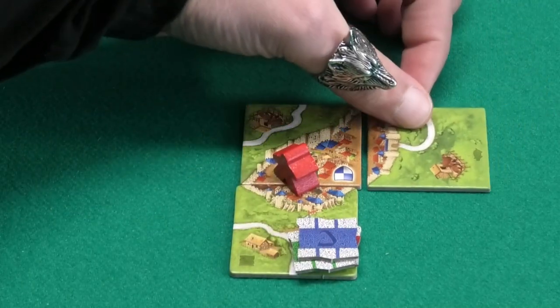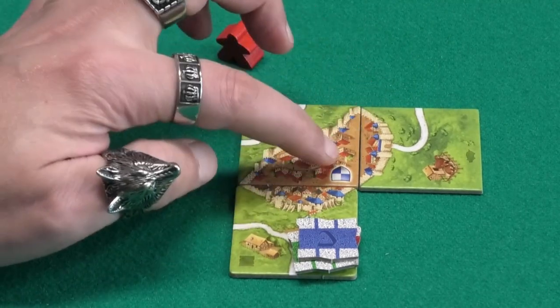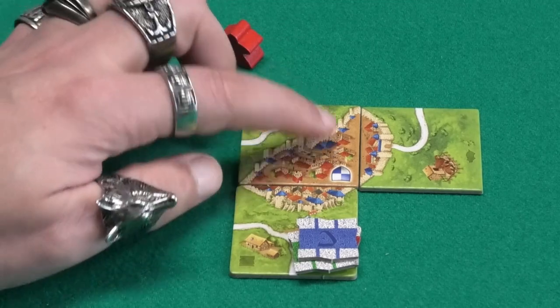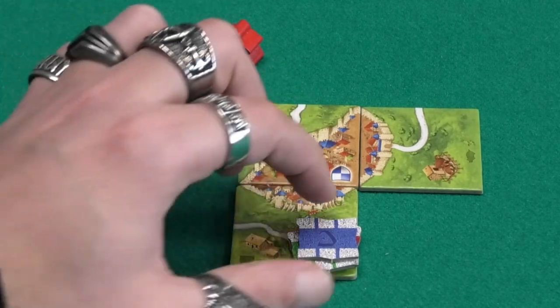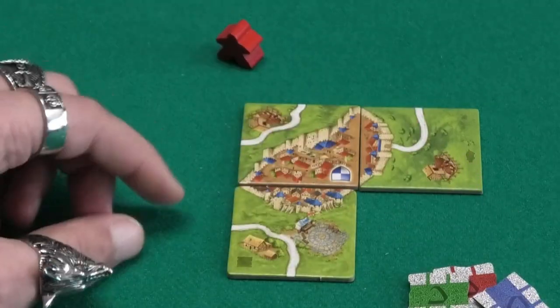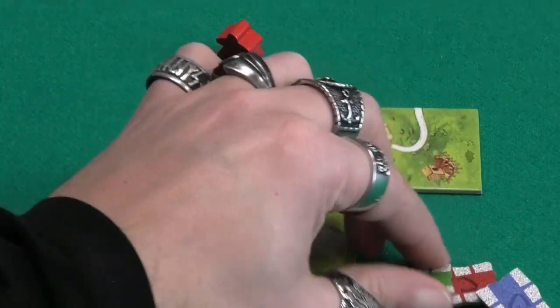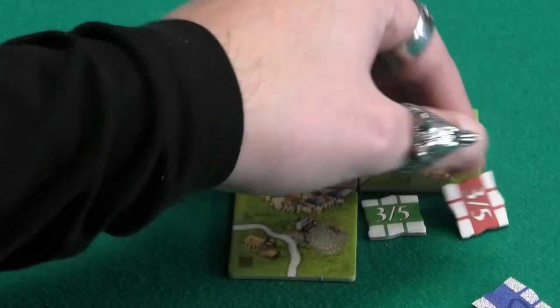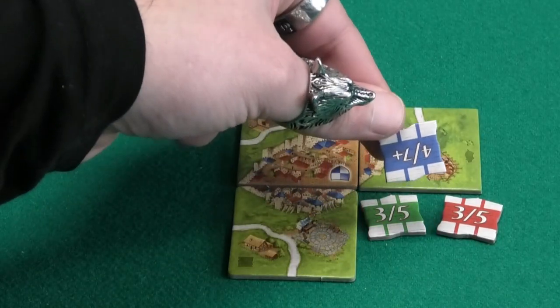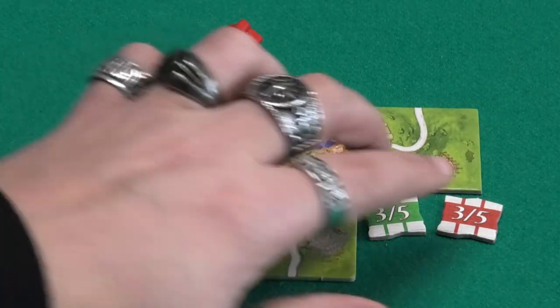Once the city is completed, red will score the points from the city — 2, 4, 6, 8 points. But because we finished a project that is part of the betting tile, we are also going to check the bets. The city consists of 3 tiles, so everyone who betted 3 scores points and blue scores no points. Green and red now both score 3 points. The betting chips are then removed from the tile.